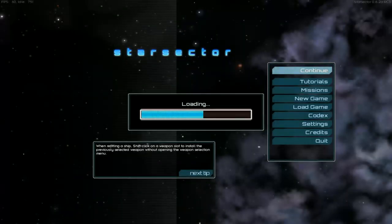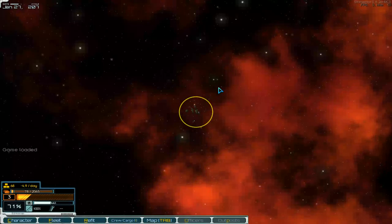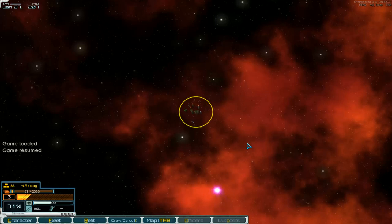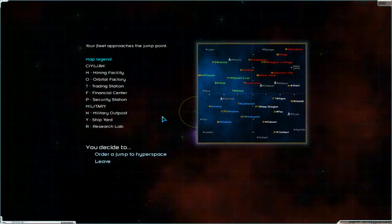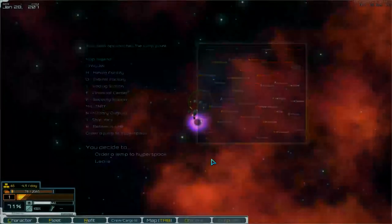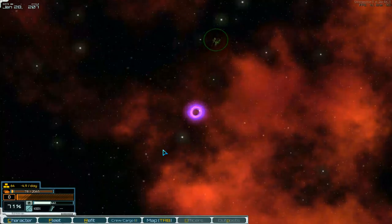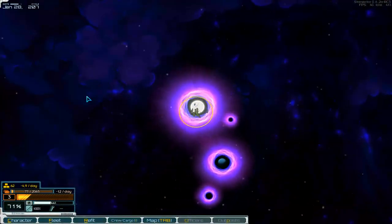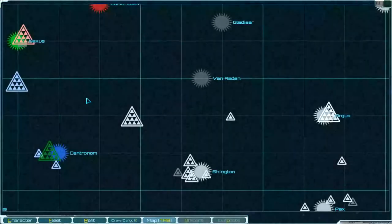Hello and welcome to part number 82 of Starvector. Our game is here now. We are on the way to the jump point — here it is. We decide to go to the next system, go into hyperspace, and then we need the map.